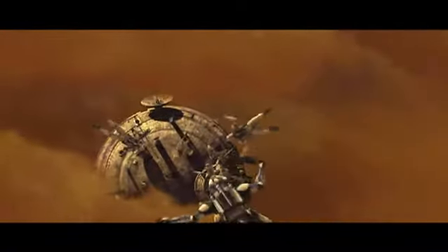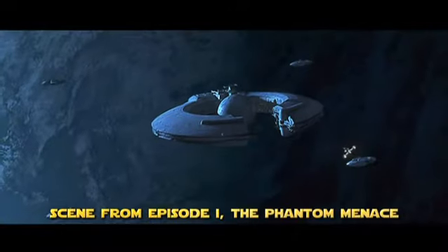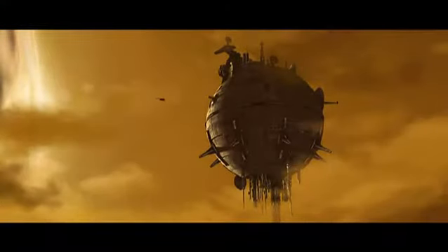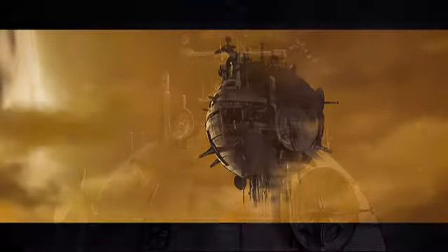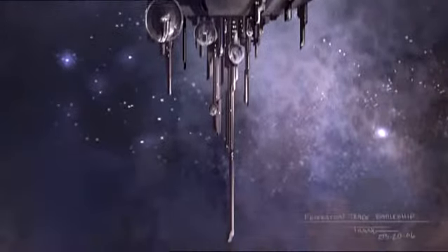Skytop Station, which is the separatist outpost, was pretty much the core bowl from the Federation Starcruiser with a bunch of new radar dishes and antenna and stuff. The choice was made to have the antenna stick downwards, just to make it sort of interesting looking. Everyone expects the antenna to come up out of the roof, but it just made it look more sinister and different.